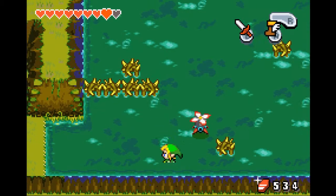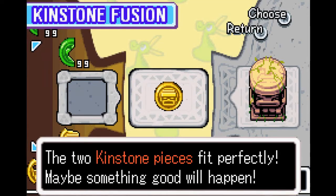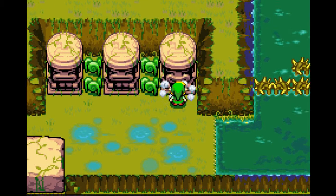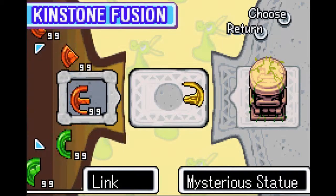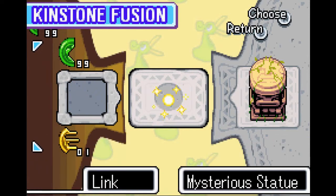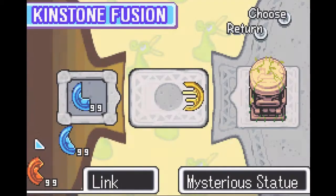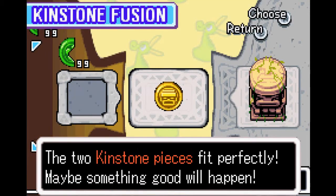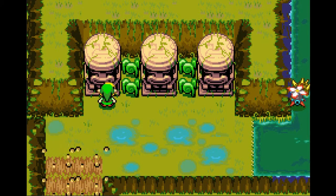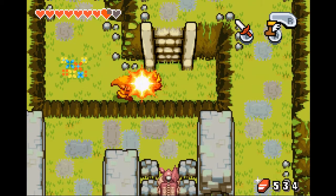You may have noticed these little statues down here in the south to the west. These are what you need the golden kinstones for — you need to fuse with them in order to progress in the game. Everyone will actually jump up in the air somehow and slam down, causing that rock to break slightly more and more each time. Once all three are fused, we actually have access to the Wind Ruins. Another song that I really like.